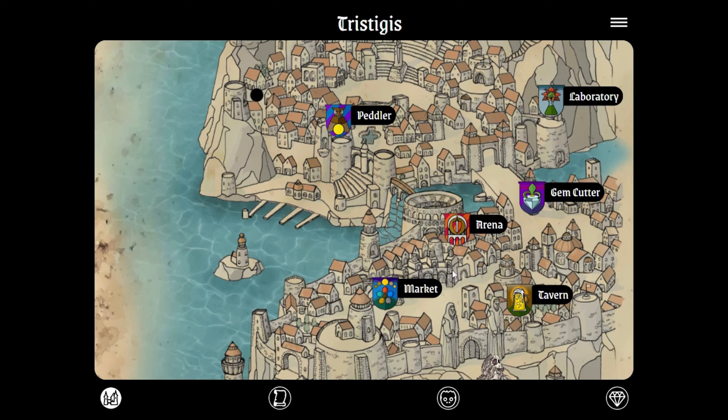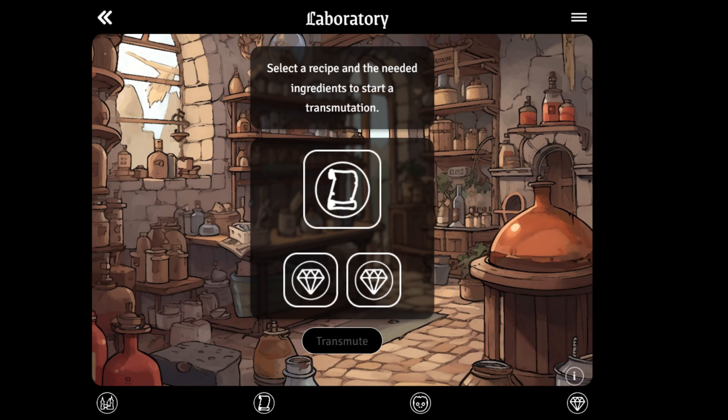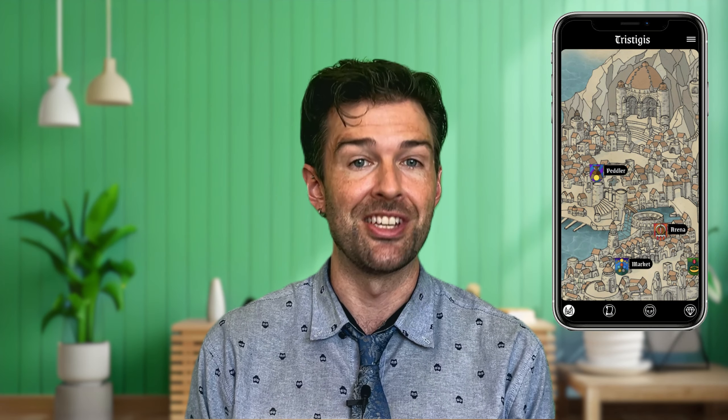Once you enter, you have to head to the market to acquire your necessary gems and a recipe to create your best helpers throughout the game, known as Homunculus, or Homunculi for plural. As you gather gems and recipes, you are now ready to visit the laboratory and craft your special one-of-a-kind Homunculus and unleash its power. In the laboratory, as you place the gems and the recipe in the slot and click the transmute button, your newfound companion will be ready and countless adventures await you in the city of Tristegis.